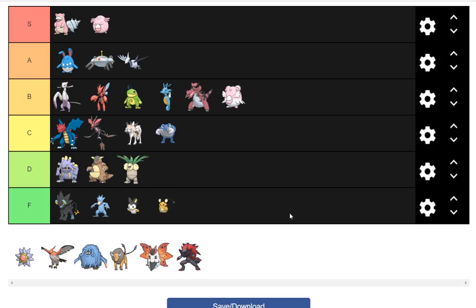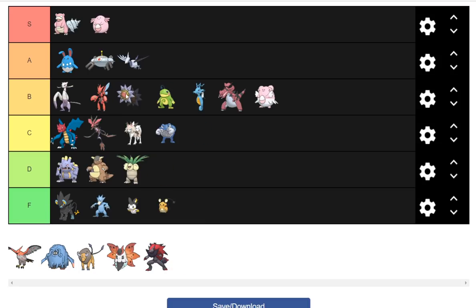Starmie actually gets Teleport. You can run a bulky Rapid Spin set, but it's still not doing great. You want to run five million things but lose out on Hidden Power Fire for Ferrothorn. I don't see that keeping a set anyway — it's just going to be an okay spinner, fringe viable, probably going to be UU. I'm going to put it behind Scizor. Scizor is probably going to still do well against it with U-turn.